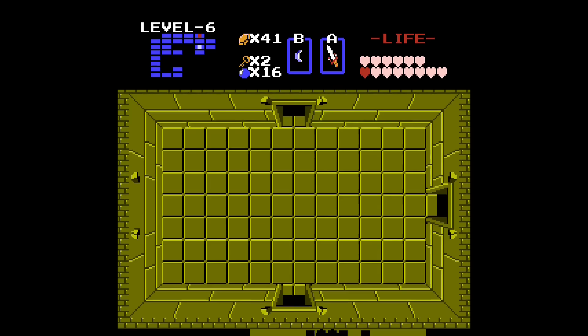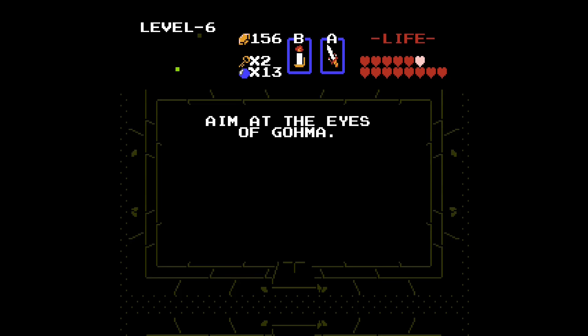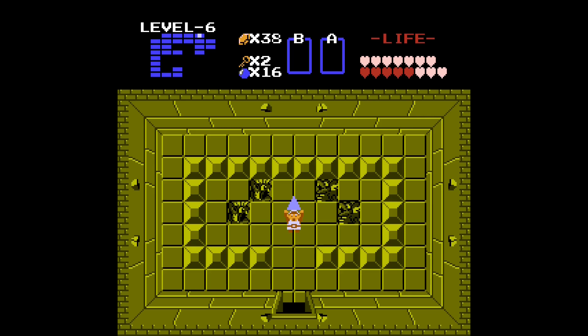Finally I made it to the boss of the dungeon, which was even easier than the level 7 boss. I feel like the developers really lowered the difficulty of the bosses for some of the later dungeons. In level 6 you come across the Goma boss, which you literally shoot one time in the eye with your bow and it dies. I guess the main difficulty with this boss is obtaining the bow and arrow and knowing you have to use it. In level 6 you find an old man who says 'aim at the eyes of Goma.' You find the bow in level 1 and have to buy arrows from one of the item shops around the overworld. With the necessary equipment I was able to kill Goma, leaving me with only one more Triforce piece to find.